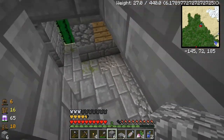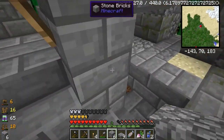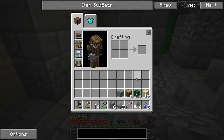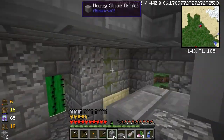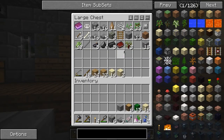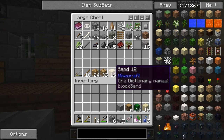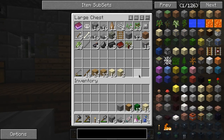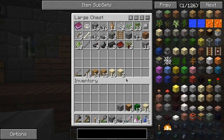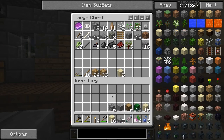Considering the circumstances, what I think we're gonna do is let's just do a quick check — I need some blocks first, so coming downstairs is probably a dumb idea. What blocks have we got to play with? We'll just use the sand that I've already got, I'll just toss that in there.